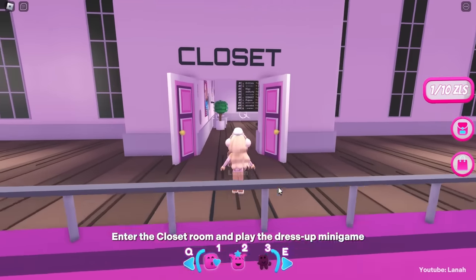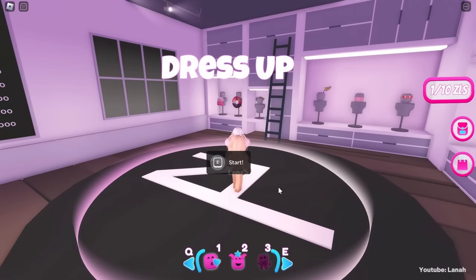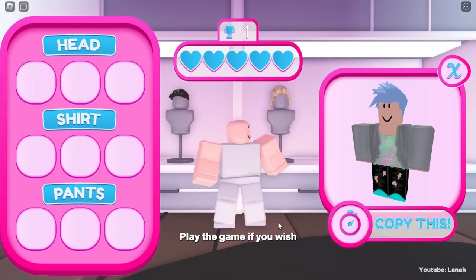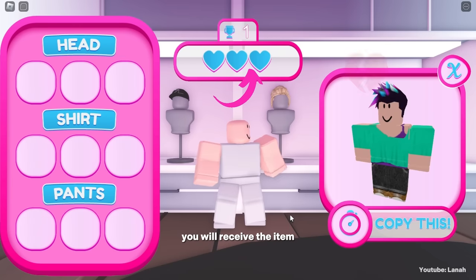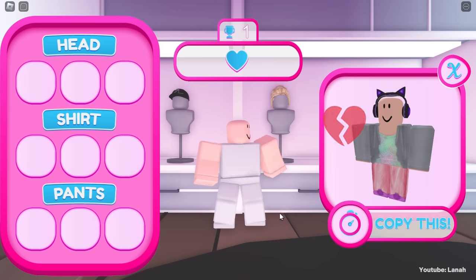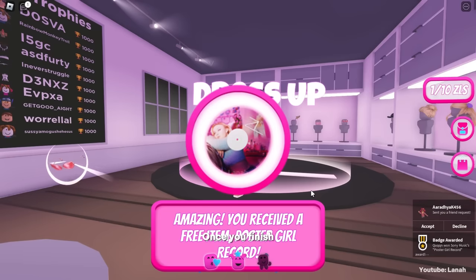Enter the closet room and play the dress-up minigame. Play the game if you wish, but winning isn't important. When your chances run out, you will receive the item. Once you finish, you will obtain the Poster Girl Record.